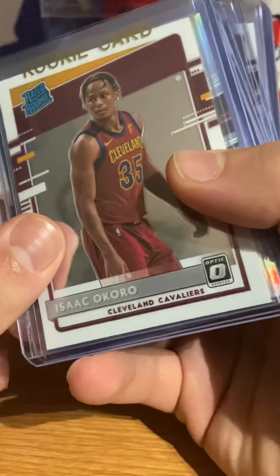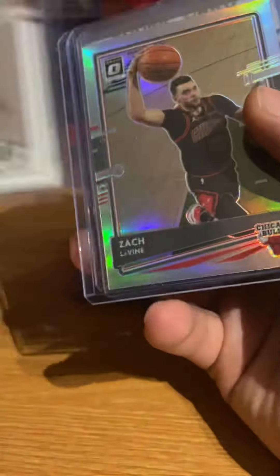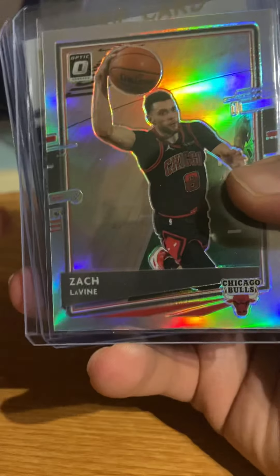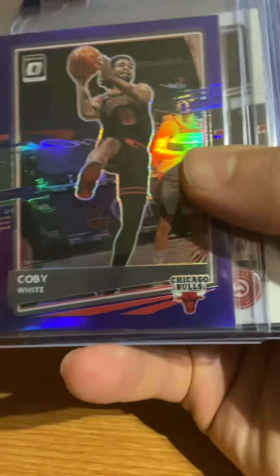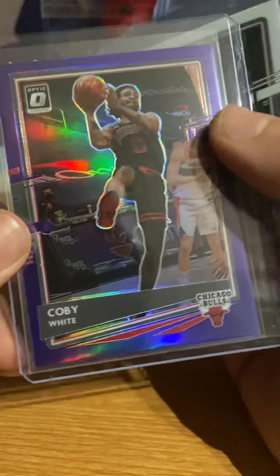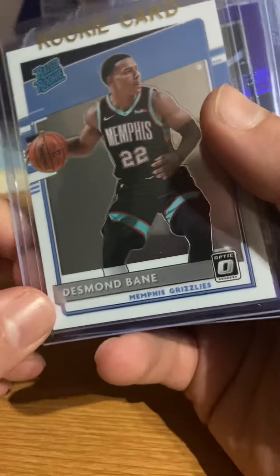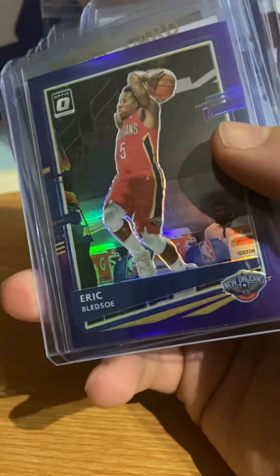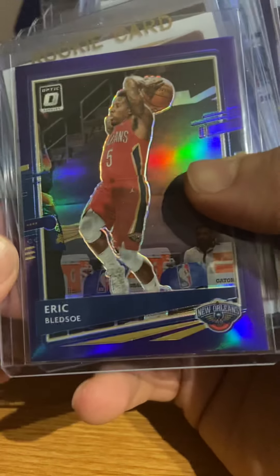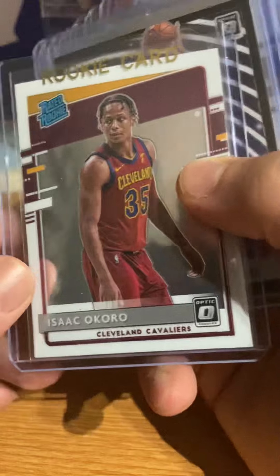There is Isaac Okoro - I got this guy three times in here, three times. He's playing well. We have a silver Zach LaVine, Nico Manning, Coby White purple silver prism. We have a base Trae Young - he's playing really well, this card's going up. Desmond Bain. Also I got, I think, a second one. Eric Bledsoe purple parallel, there's Okoro again.